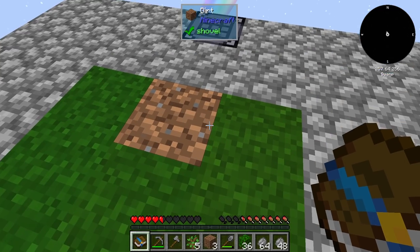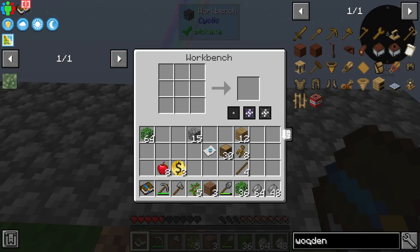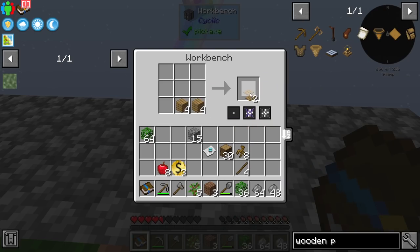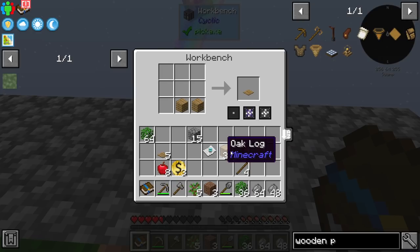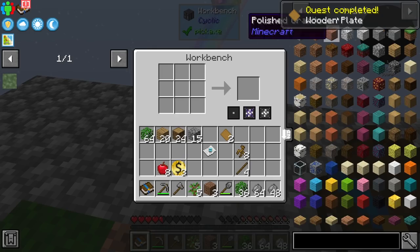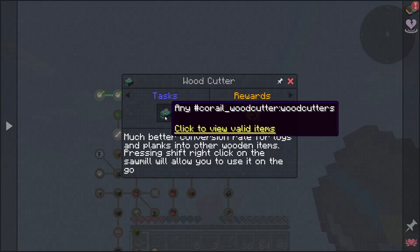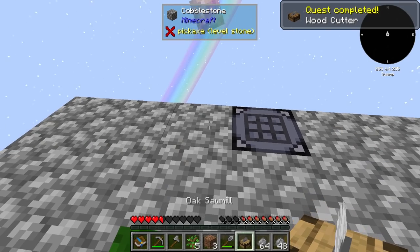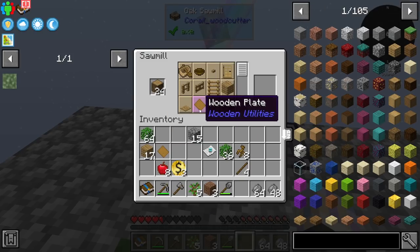Next the quest wants us to make wooden plates — that's wooden pressure plates right there. I want enough for two recipes, and I need to keep some logs for charcoal. Now I also noticed we can make a woodcutter, which is just cobblestone and sticks — pretty simple. Once I pop that down I never have to make plates the old way. I just put logs in and select the output — much easier.